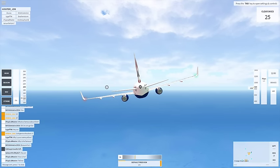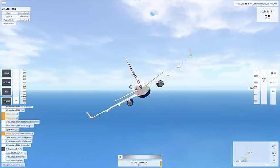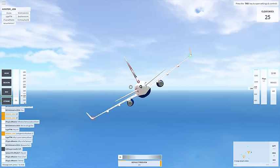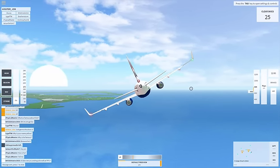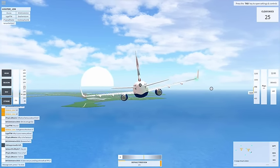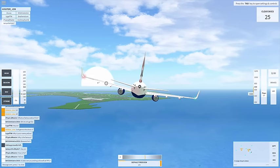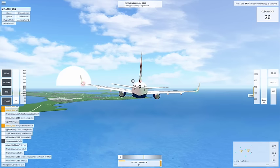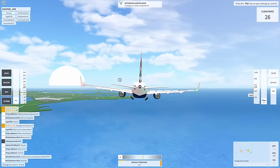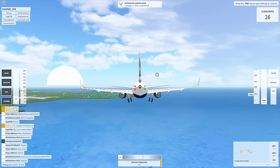We're going to set flaps 1 and start turning towards the runway. Once we get a little bit closer, we're going to set flaps 2. I'm going to slow down more — flaps 2. I am still not lined up with the runway because I suck at landing, so flaps 3, flaps 4. Going gear down. I know that's a really fast process, but I still have not mastered landing, so don't hate.